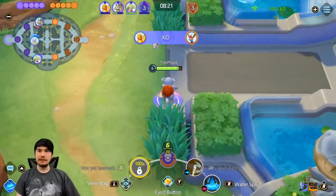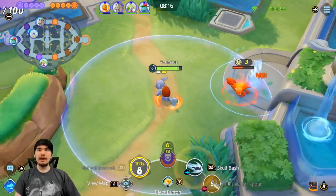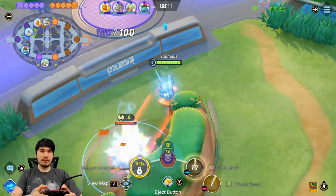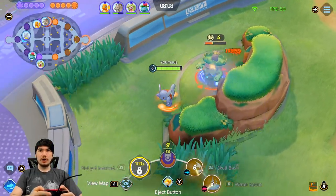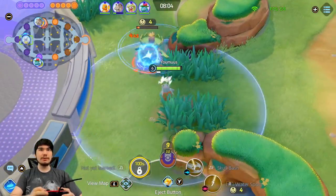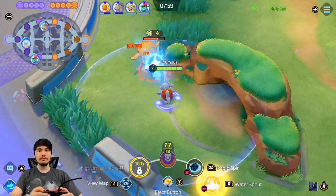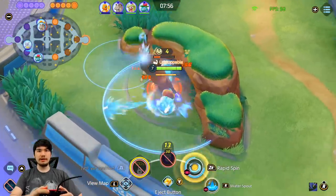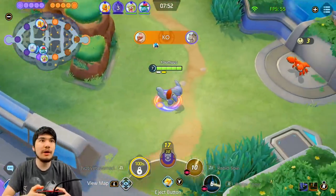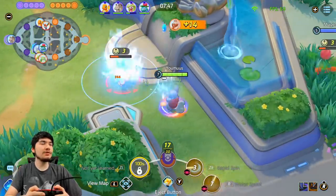You gank just to secure farm for your team, get yourself a score — that's it. And you want to do your jungle on cooldown, meaning do them as soon as possible after they come up. Once we get Rapid Spin our clear is going to be a little bit faster because Rapid Spin resets your Water Spout — it's like you have two Water Spouts.